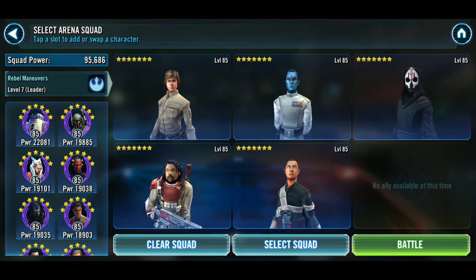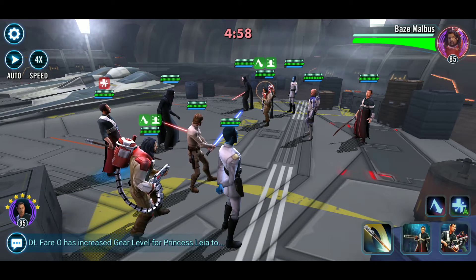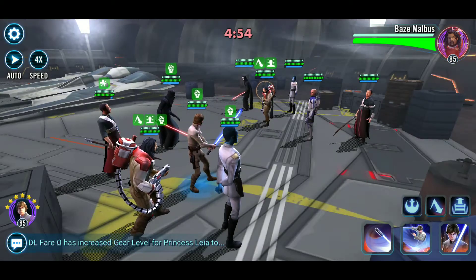My Nihilus does have a zeta on his unique, along with Thrawn on the team. I'm also running the dynamic duo. The key will be for me to get to his Nihilus — if I can get to his Nihilus, then I have a shot.